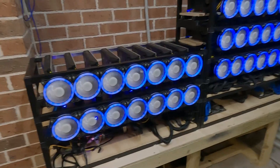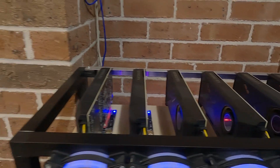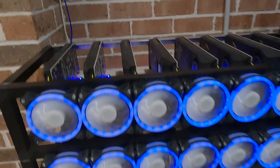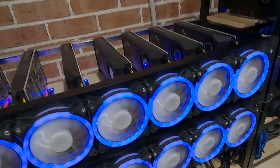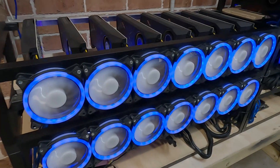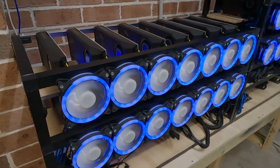I'll start off with this rig here. These are all ASUS GeForce RTX 3070s. I've got these running at about 61 megahashes per card. I've got 16 cards altogether, and these are all running at about 120 watts each. So we're probably pulling about 2100 watts including the motherboard, all up, just for this rig.